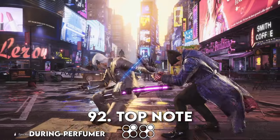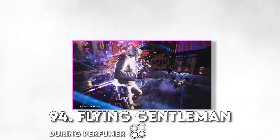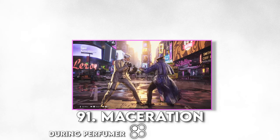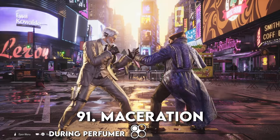Cue the EI attacks we just went over. Flying Gentleman Heat Engager is another additional option from Perfumer. And keep Maceration in mind as well — a high evading low that really lets you select what you want to do next on counter hit.